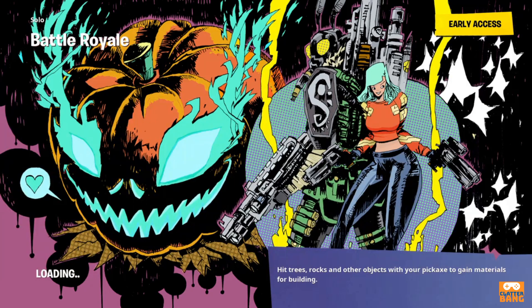Hi guys, it's Clutterbang here and I'm going to be doing a challenge where you have to visit Shack, Stack, Coral Cove and Crash Sites in a single match without swimming. This is actually quite a hard challenge and you're going to need some materials to do this. You're also going to need a boat because that's going to come in quite useful.